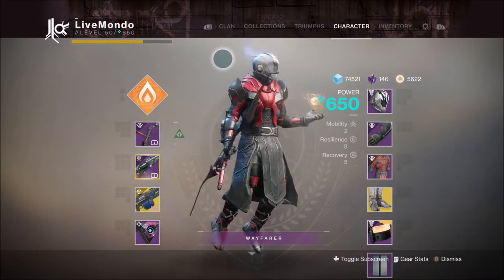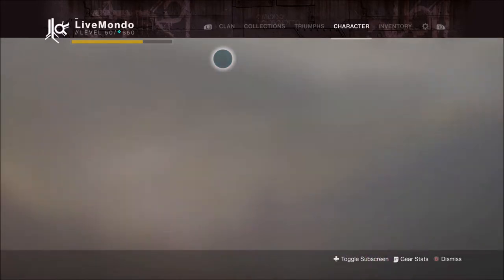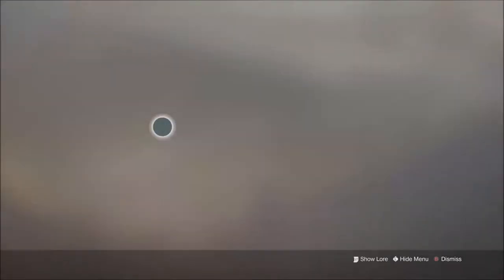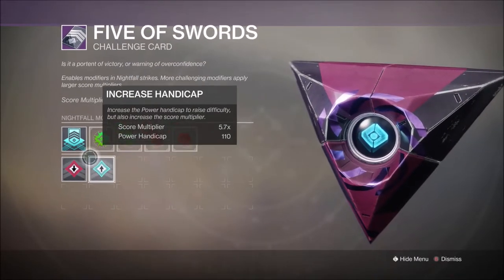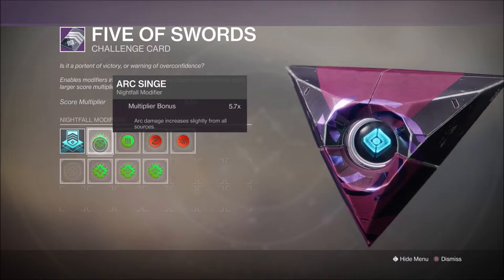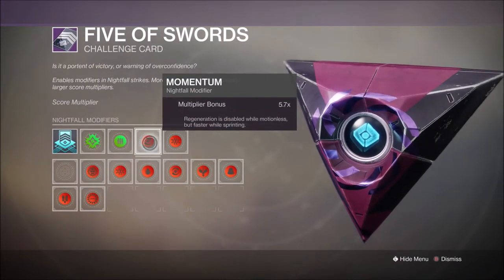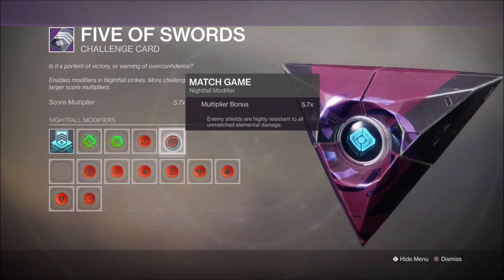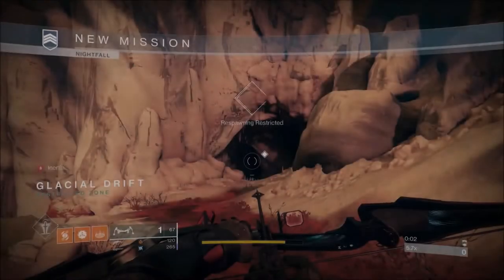I'm using the Luna Faction Boots for the reload within the Rift. My helmet has extra machine gun ammo and my gauntlets have machine gun scavenger, so I get more ammo back per brick. The modifiers I'm using are Arc Singe, Heavyweight, Momentum, and Match Game, and we've gone with 110 score modifier which gives us a power handicap and a 5.7 score modifier.